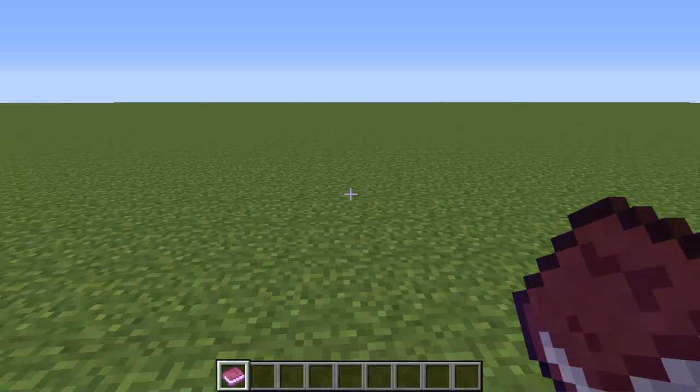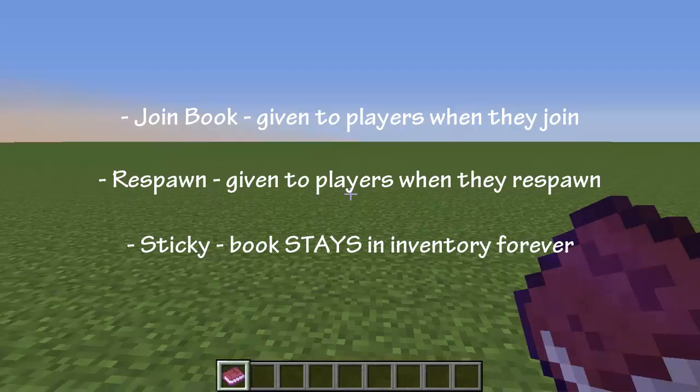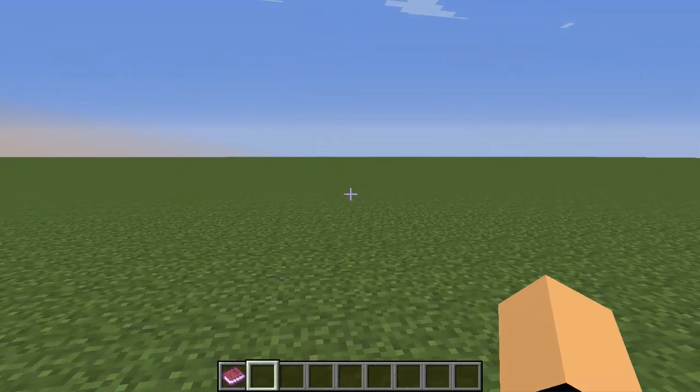There are three types of book settings. One is the join setting — players get this book as soon as they join the server, and you can set this to true or false. Another is the respawn setting — players get this book when they respawn after dying, also true or false. The last one is sticky, which means that once players get the book they can't take it out of their hotbar or inventory — it stays with them permanently.